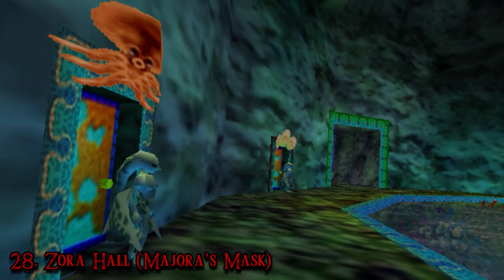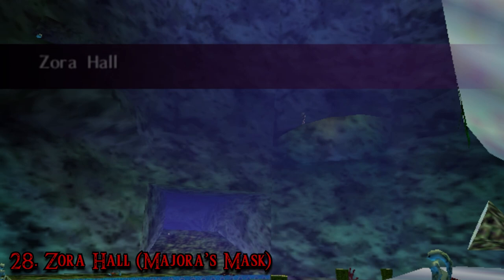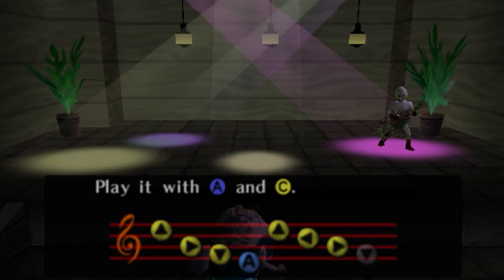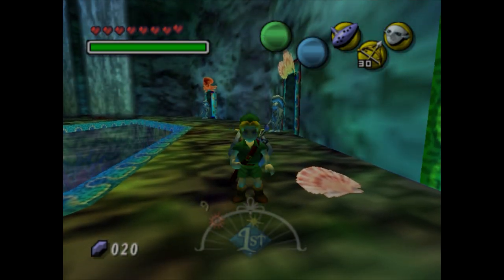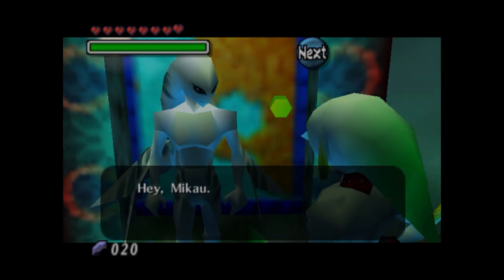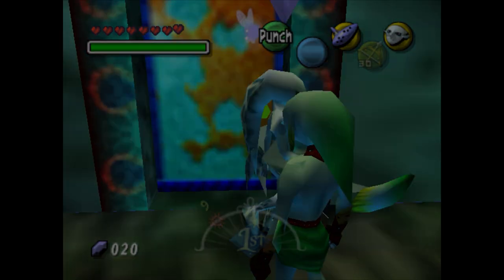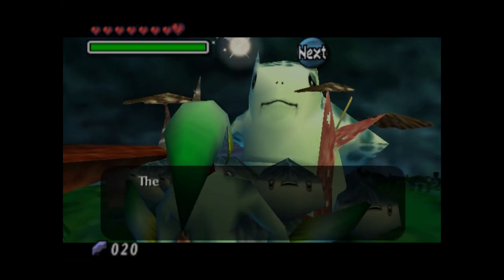Number 28: Zora Hall, Majora's Mask. Zora Hall is the exact mish-mash of wacky elements I'm looking for in a quirky side town. I feel like the designers of Majora's Mask were given more freedom than ever to take liberties with Zelda tropes. This is a town that dared to ask: what about Zoras but rock stars? It's a Zora town so exclusive you need a backstage pass to access half the rooms. Instead of a royal family, Zora Hall follows the trials and tribulations of a popular rock group called the Indagogos. Their sound is actually more jazz than anything, but the bandmates follow a lot of punk rock tropes.